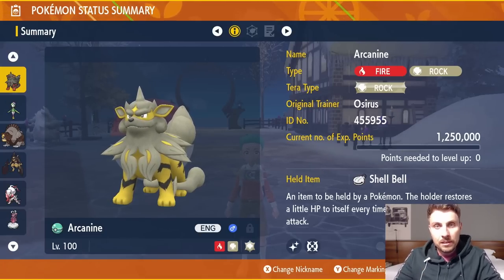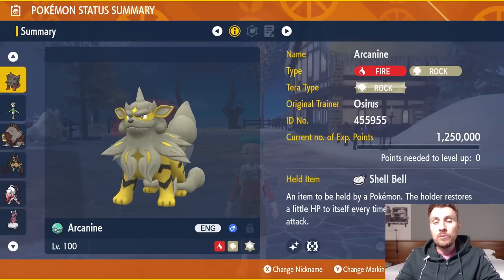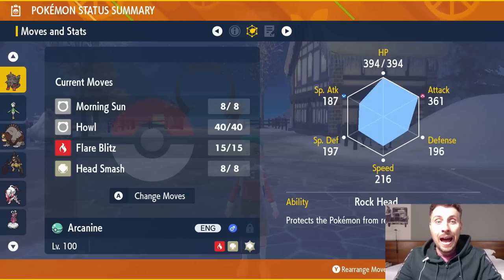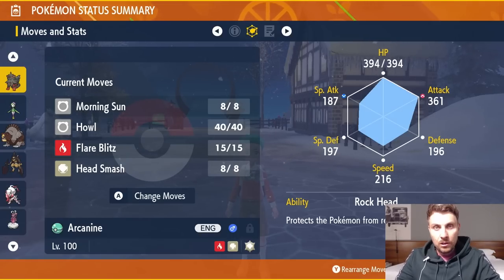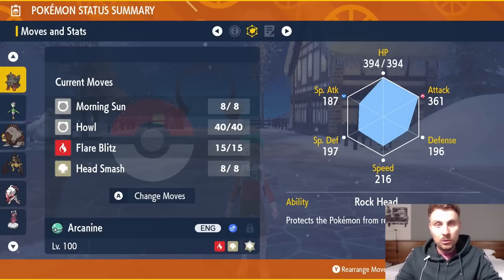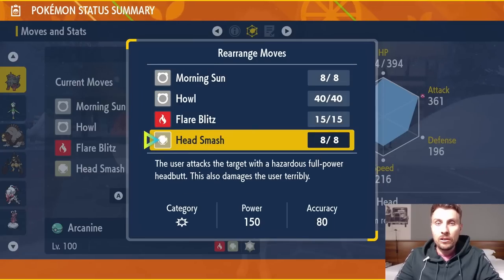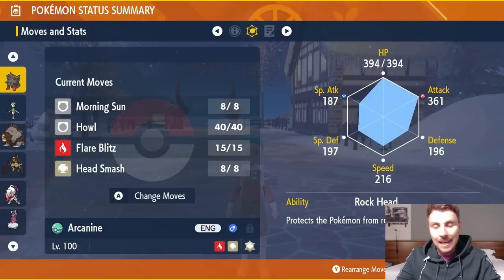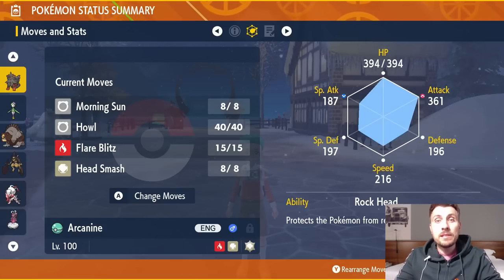First up, Hisuian Arcanine, which is Fire and Rock type. We're going with the Rock Tera typing to take advantage of that typing, with the Shell Bell as a recovery item. The moveset is Morning Sun, Howl, Flare Blitz, and Head Smash. The reason for Head Smash is the Rock Head ability, which protects the user from recoil damage — Head Smash is a base 150 Rock-type attack, and normally comes with recoil, but Rock Head negates that entirely.